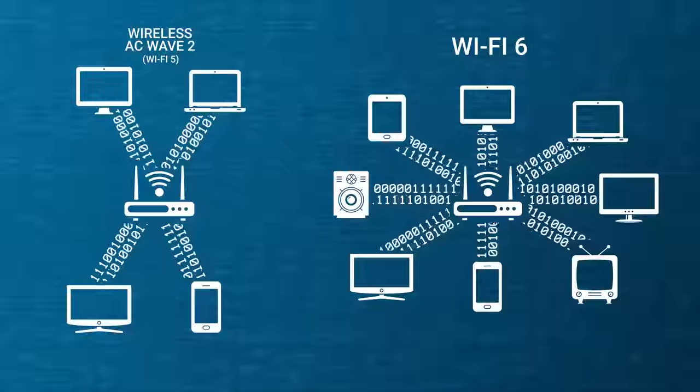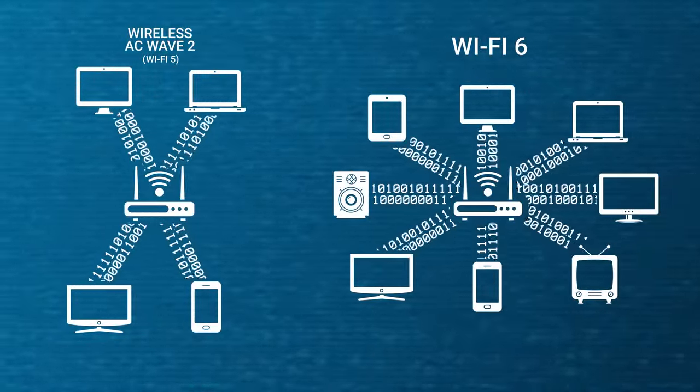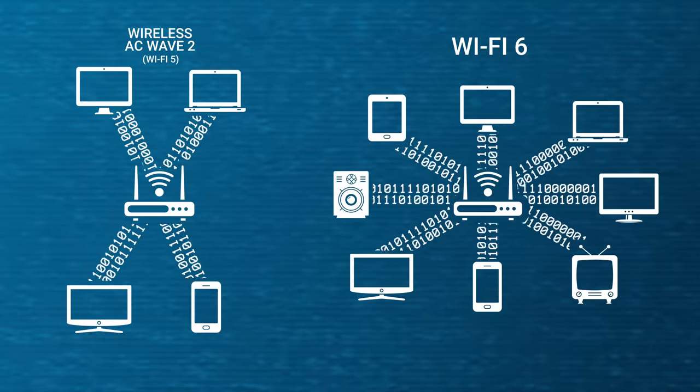MU-MIMO gets rid of this bottleneck by allowing your router to communicate with multiple devices at once. And with Wi-Fi 6, up to eight devices on a network can take advantage of this capability, up from the four devices supported by Wave 2 versions of Wi-Fi 5.